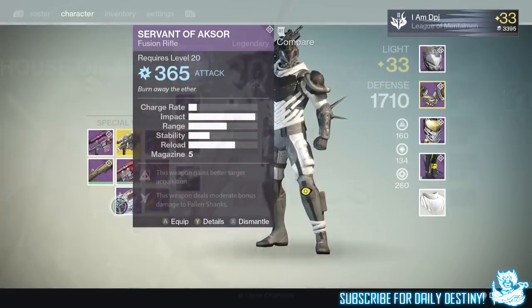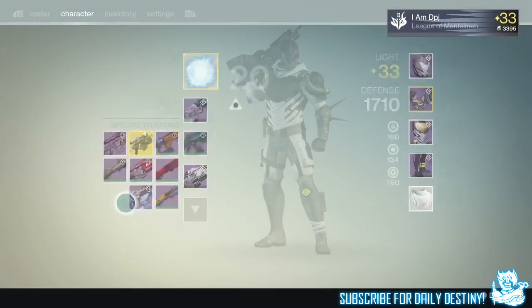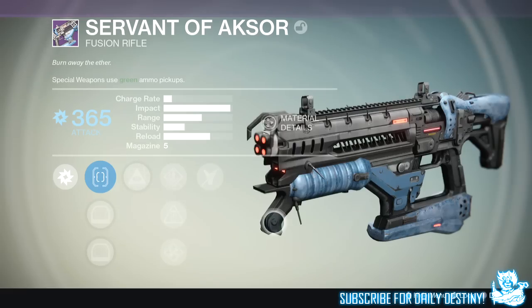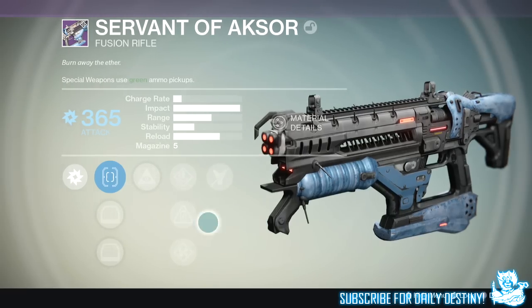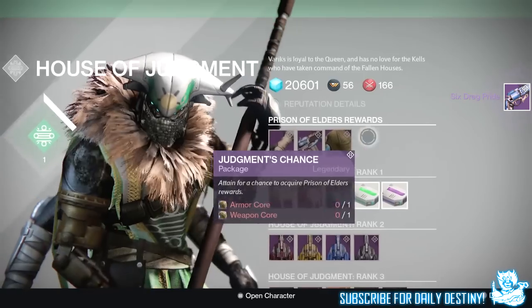Moving on to the third package, I got the Servant of Axar — a fusion rifle offering arc damage. Mods are: this weapon gains better target acquisition, and this weapon deals moderate bonus damage to shanks.